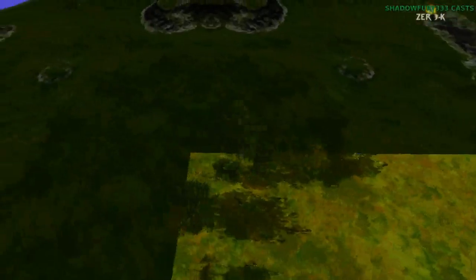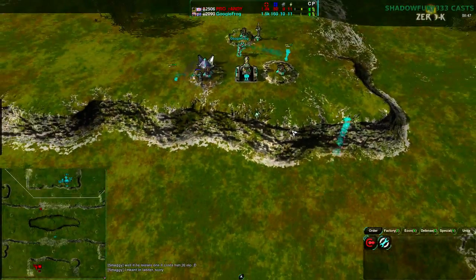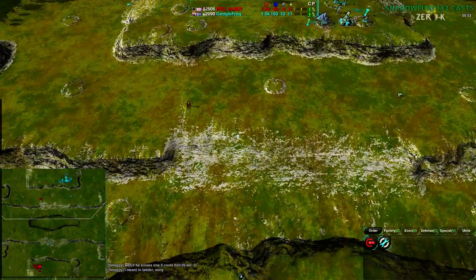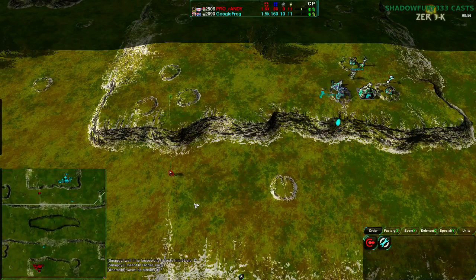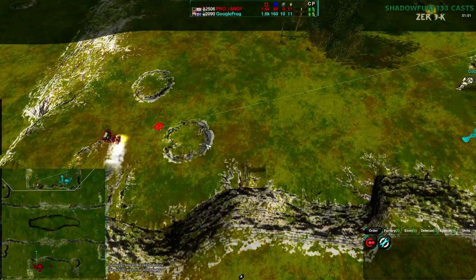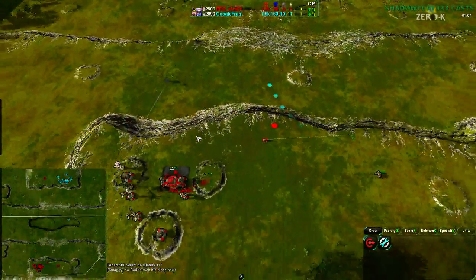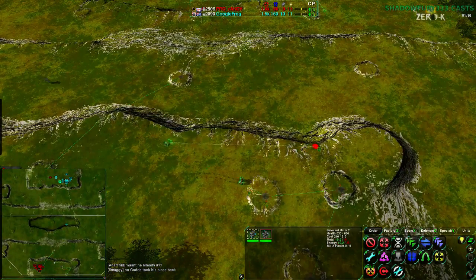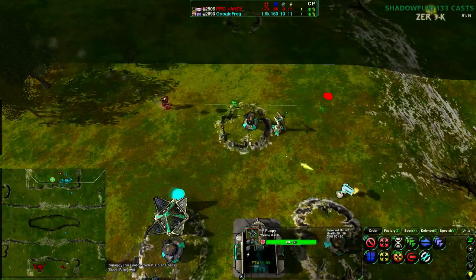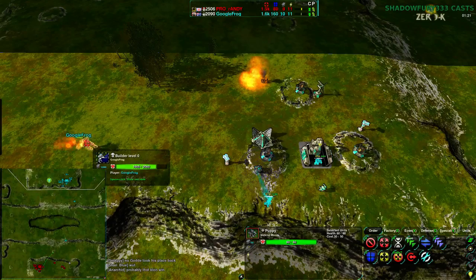Randy with jumpers as expected — very useful because the starting location is very high up with plenty of metal and room to raid. Randy is going for a bit of a raid; he expected Google Frog to start on the west side but Google Frog started on the east side. A pyro dies to a defender before dealing any meaningful damage — it does burn Google Frog's commander a bit but doesn't kill it.